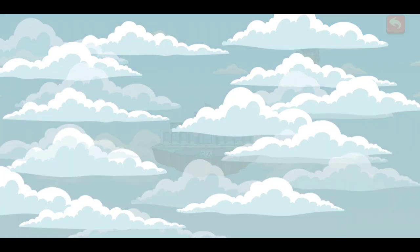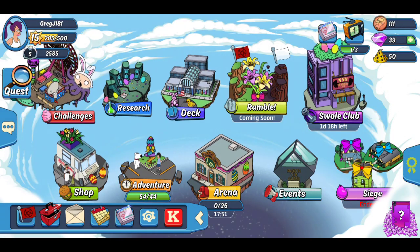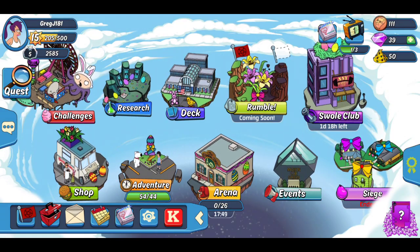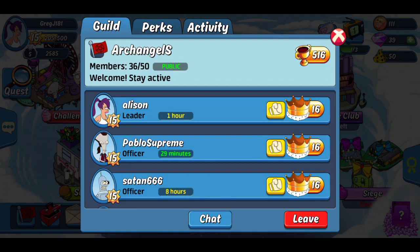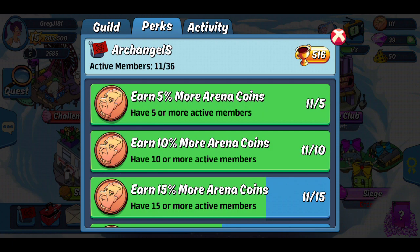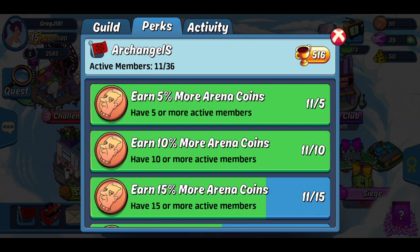Okay so that's all the upgrades we can do for today. If you want to join my guild, I believe we've got 14 spaces available at this moment in time. We're called Archangels — that's A-R-C-H-A-N-G-E-L-S. The more active players that we have on at the same time, the more money you will earn in the arena.